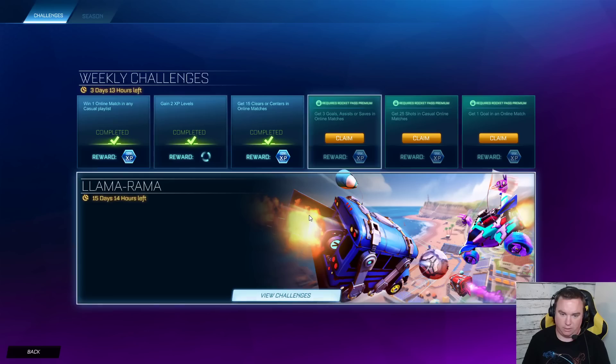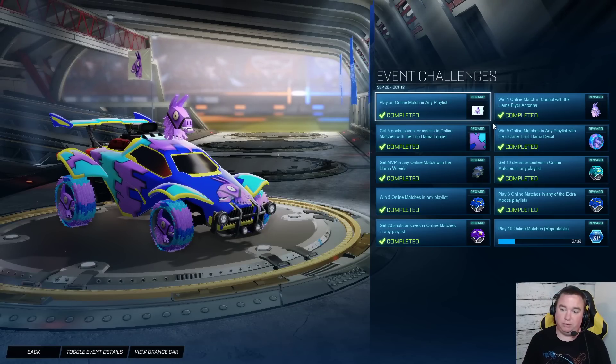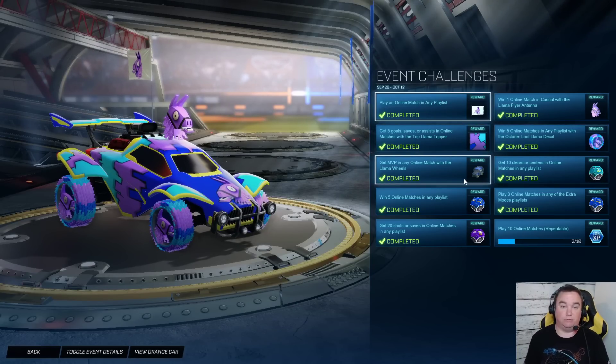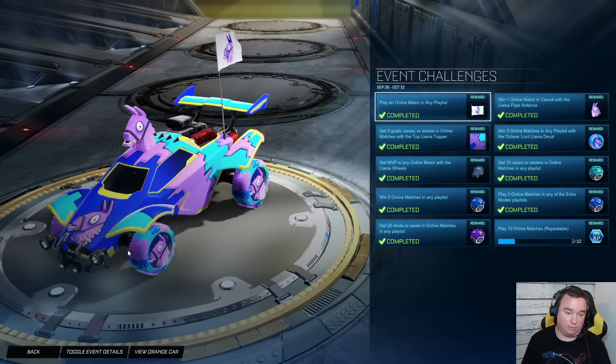Let's go into challenges real quick. You go down here to the Llama-Rama challenges, hit view challenges, and then you have to complete these tasks in order to get the items in Rocket League, which will also unlock items in Fortnite. We'll go over what those items are in a little bit. I already have my whole card decked out in the Llama-Rama stuff for the Octane.